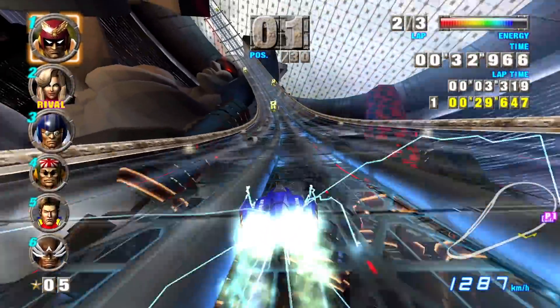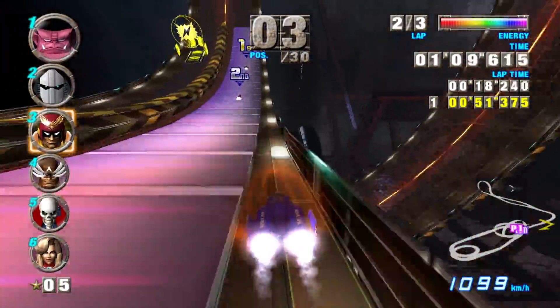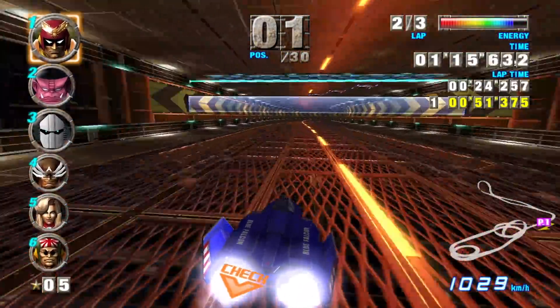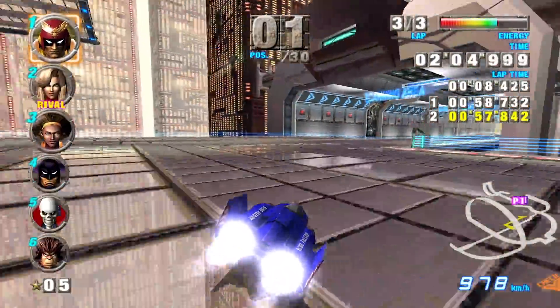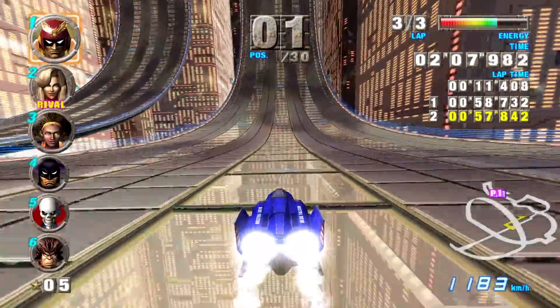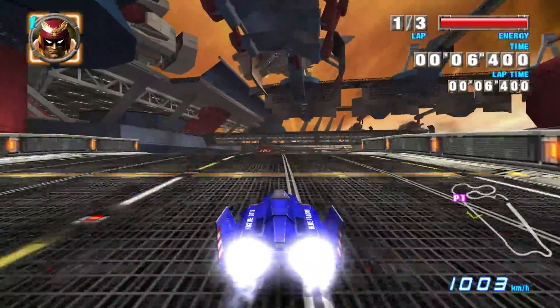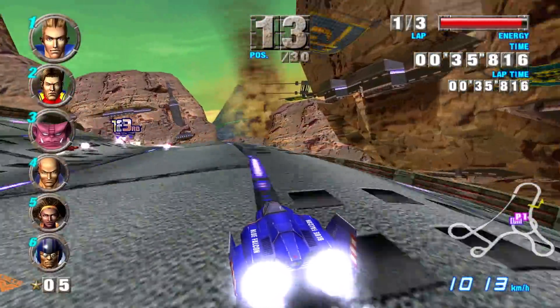F-Zero X still has the performance going for it, so if you have a CRT, four controllers, and three retro-friendly friends, a split-screen session can never go wrong. Perhaps the most impressive way to enjoy F-Zero today is F-Zero GX with the help of the GameCube emulator Dolphin, which allows for dramatically higher rendering resolutions and elimination of rendering issues associated with GameCube such as dithering or low-quality texture filtering. The limitations are more obvious in 2021, but in reality the game scales up very well to high resolutions. GX offers a super clean design that feels timeless, though you might bump into some slight shader compilation stutter depending on your configuration.